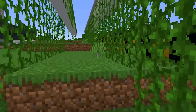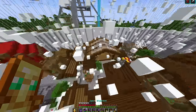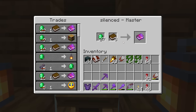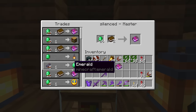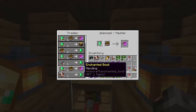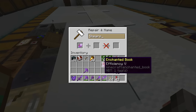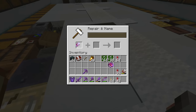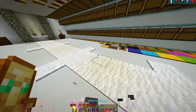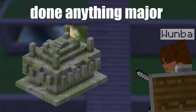I just realized something extremely important — we need some enchanted shears. Let's get ourselves some Fortune 3, and then we're going to come over here, get Efficiency 5, and finally some Mending. Now let's go ahead and combine all of these — we're going to put Efficiency on, and then we are going to put Mending on to get ourselves some stupidly good shears.